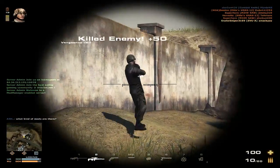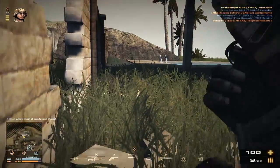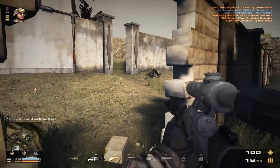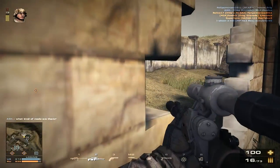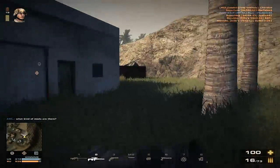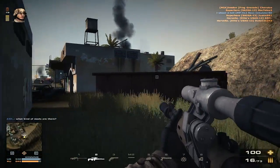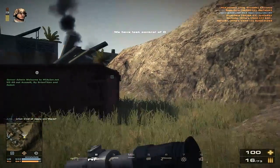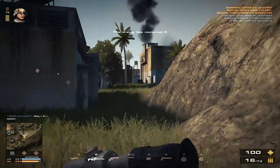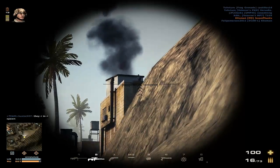As you can see right there, it doesn't do a whole lot of damage for a sniper rifle — it's probably the weakest sniper rifle. But it does comparatively the same damage as assault rifles. It has a 16-round clip and holds 80 rounds total with ammo.